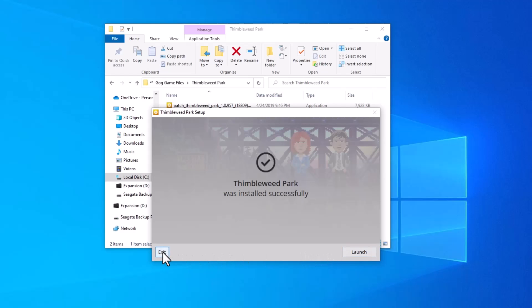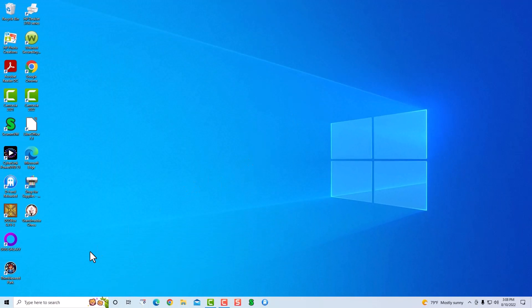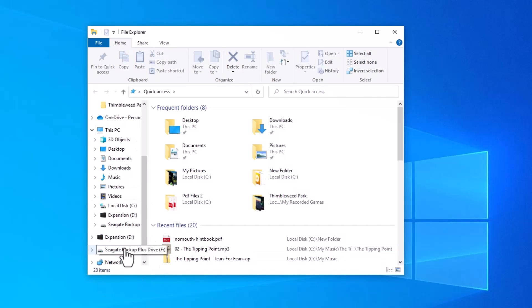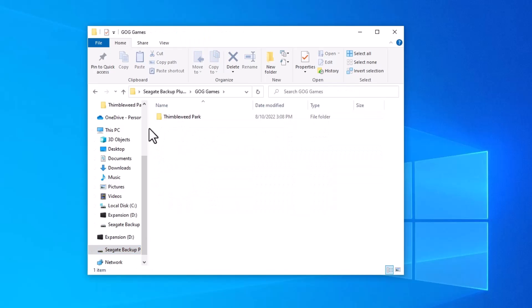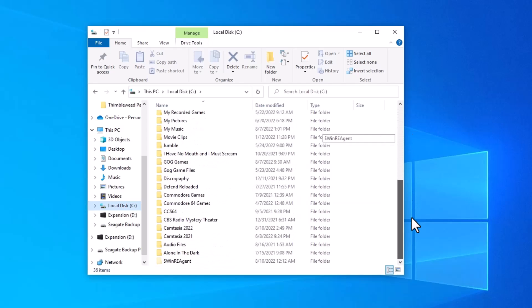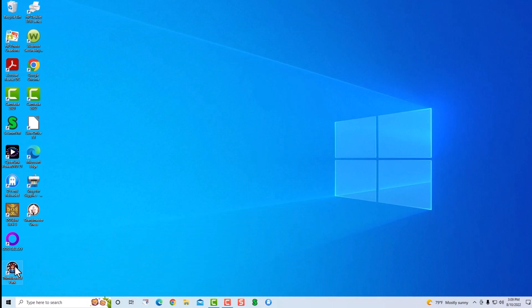Now we'll click Install, then exit and get rid of this. Now if we go to our storage drive and go to Games, you can see it's now on our backup drive and not on our main drive.